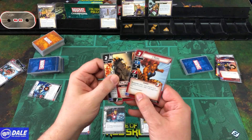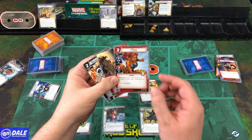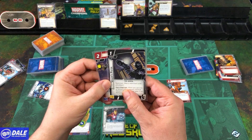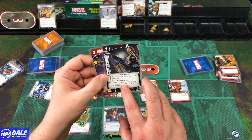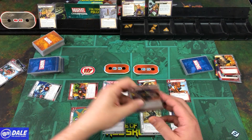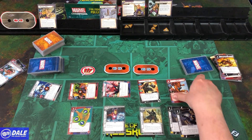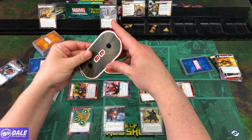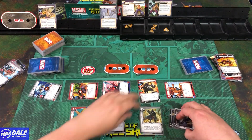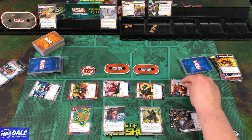We flip over to Venom and bring in Tigra: Thwart 1, Attack 2, 3 health. After she attacks and defeats a minion, heal a damage from her. We bring in one of our pistols — when you use one of Venom's basic powers, exhaust the pistol; it gets plus one to that power for this use. Bring in his other pistol as well. Tigra attacks for 2, down to 21, then thwarts for 3, ending her turn.